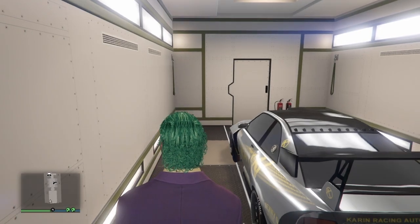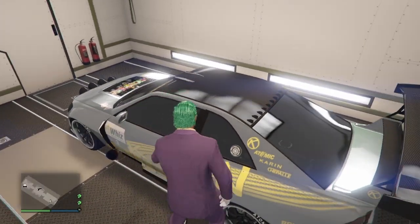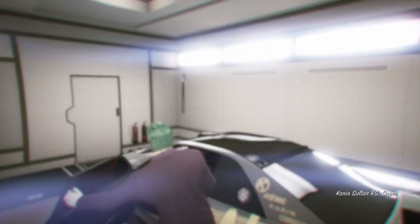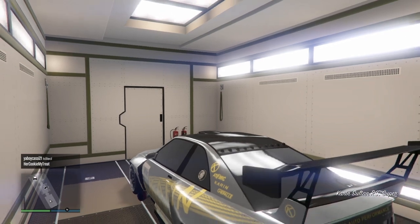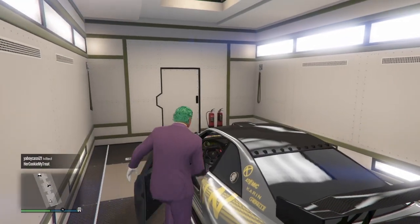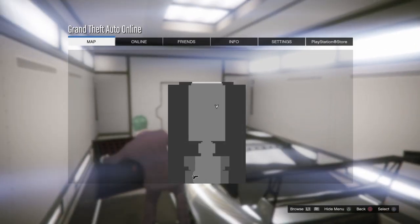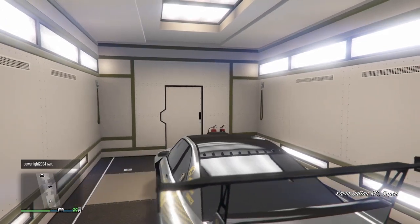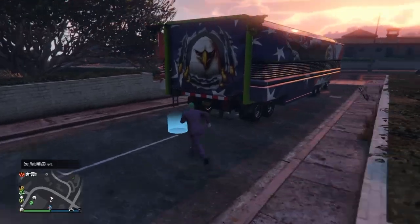What you want to do is get the Sultan RS to double stack, and I'm going to show you that here in a minute. For some odd reason this glitch does not want to die off, so we're just going to keep working it. As you see me here, I'm just holding Options and L2 in order to get it to double stack. At one point I thought I had hit it but I didn't, so we'll just go right back in and try it again.